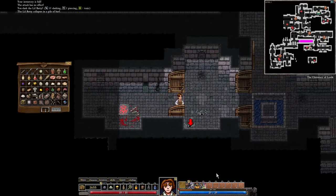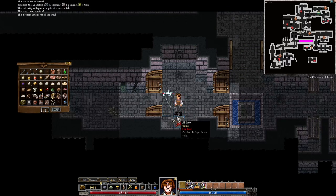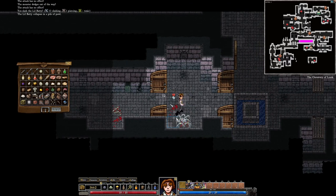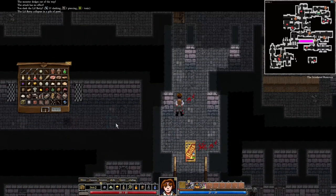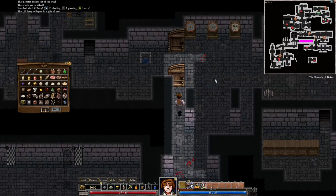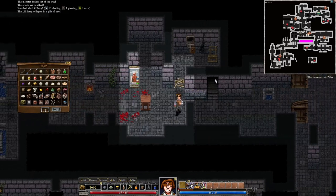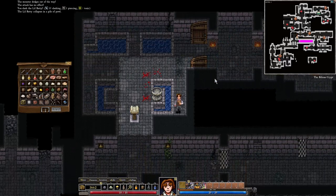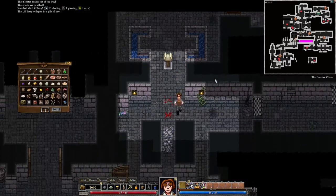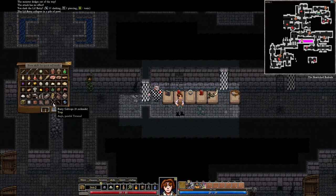There we go, this is what we needed. This map is large. There's the shop — take me over there! Let's sell some of our stuff.